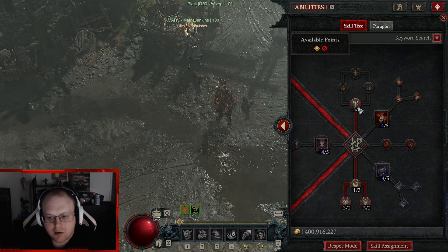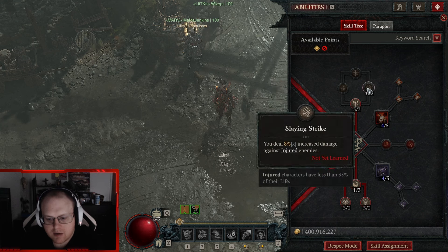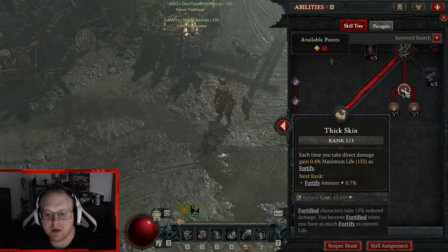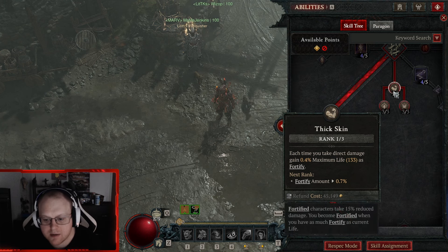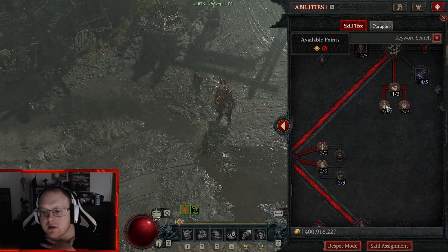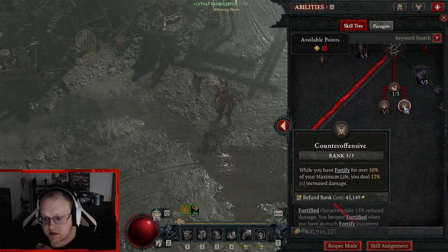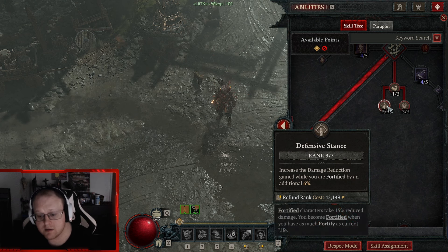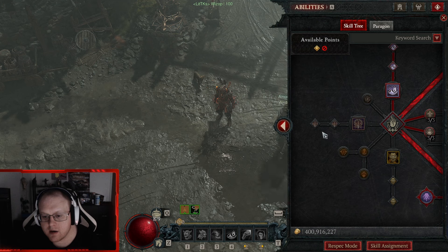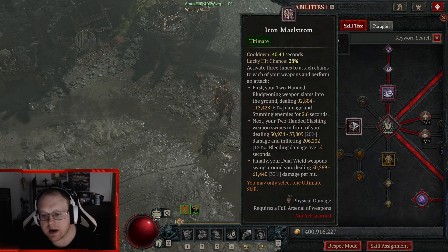These are mandatory points: 12% DR while Berserking — you're always leaping into stuff so this just gives you more survivability. Berserking for three seconds on Leap. You don't need Prolific Fury; we don't care about fury gen at all. Pit Fighter is probably mandatory — the most important thing is you gain 6% reduced distant damage. This stops things like Moon-killing Impalers from really hurting you.